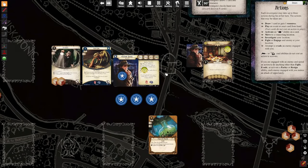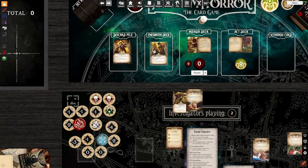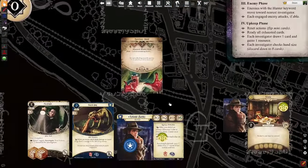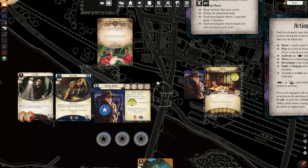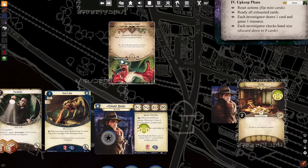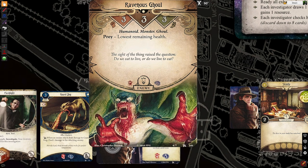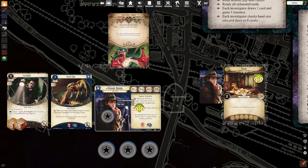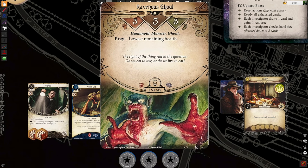We're going to do one more quick example. I'm going to bring the Ravenous Ghoul back into play. Suppose this man is in our threat area and it is the enemy phase — we've acted this turn, we're done, and now the enemy is getting a chance to attack. He is going to hit us for one damage and one sanity. Taking damage or being dealt damage means you have received damage as Roland Banks, and now you must assign it — that's very important.